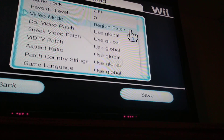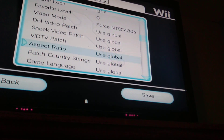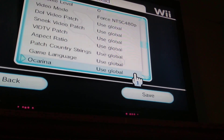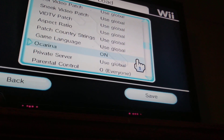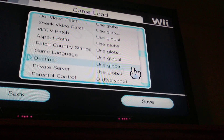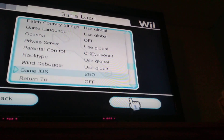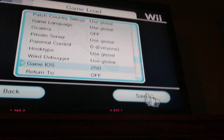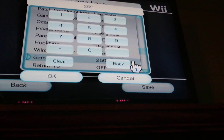Let me see if this doesn't work. I got video patch, which I don't know what to do in there. I'm going to use Google. I'm going to turn it off. Hook type nothing. I can use 249, 248, 250, and 250. Maybe 251 works, but I don't know.